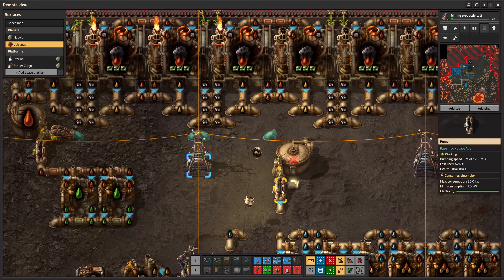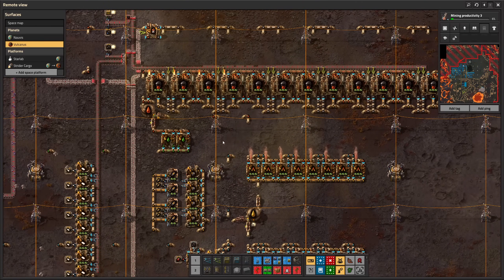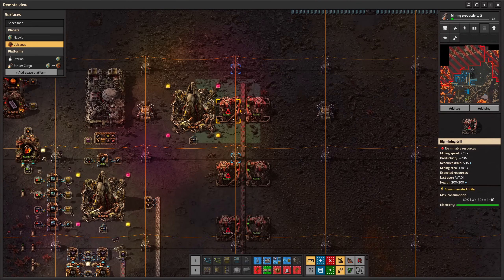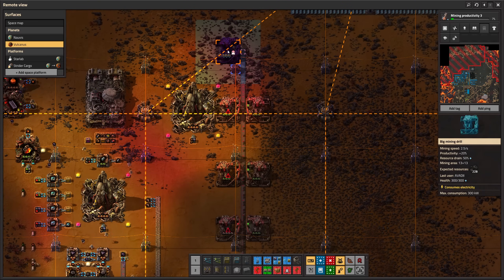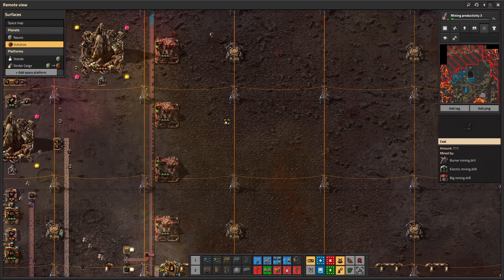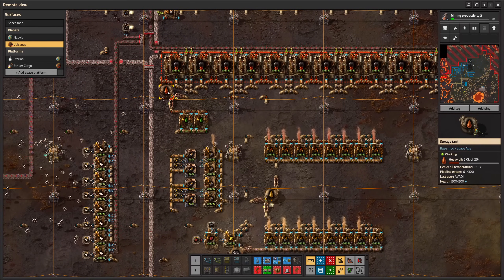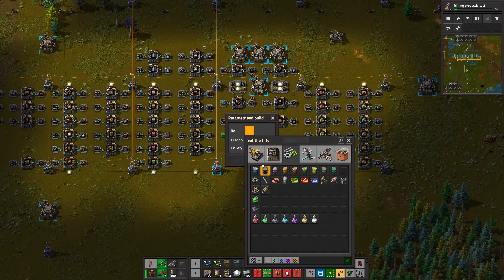The old storage tank can be deconstructed, and it seems like the transition is done. I already researched beacons, so let's set up the production in my mall.